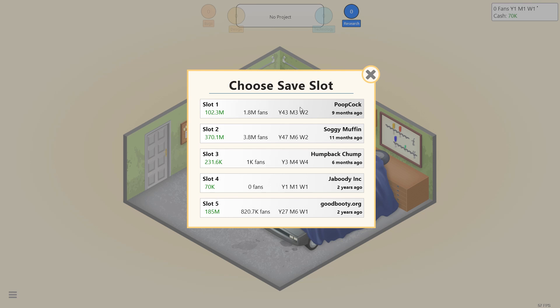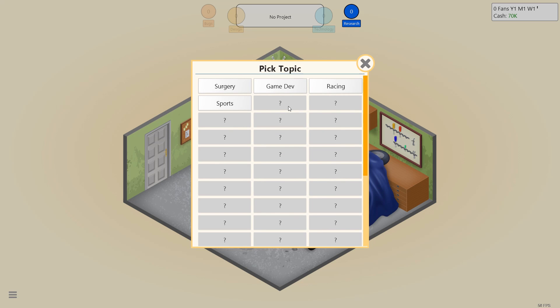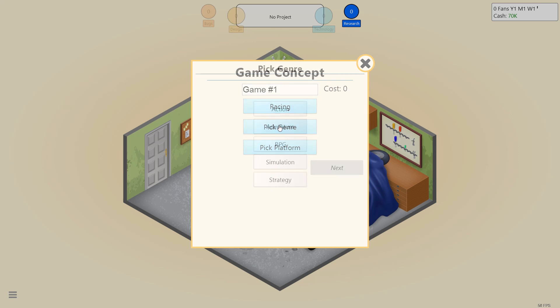Holy shit, I got pretty far in that last save. All right, so let's develop a new game - this is gonna be our first game. We can do racing, surgery, game dev, or sports. I think racing. Come on, racing games are cool.